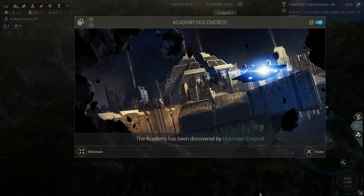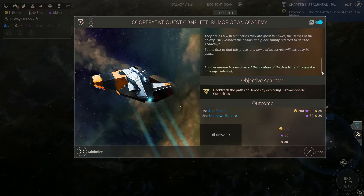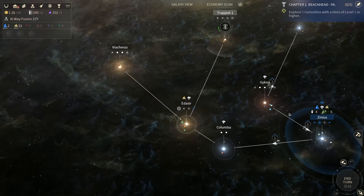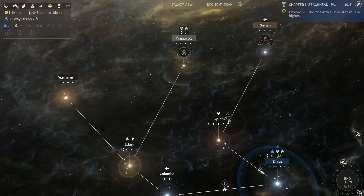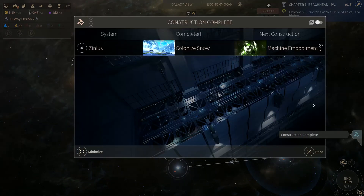The academy has been discovered by an unknown empire. That was freaking quick — how did that happen? Another empire discovered the location of the academy. This quest is no longer relevant. So I guess we can stop doing whatever that was. But if we build our academy embassy, we'll still get our heroes, so that's all we were worried about.